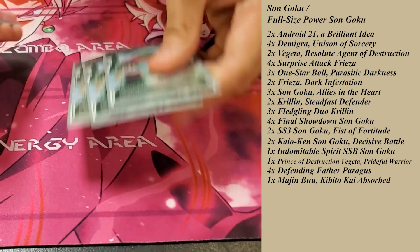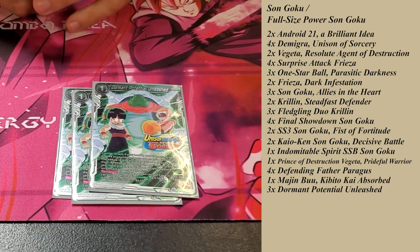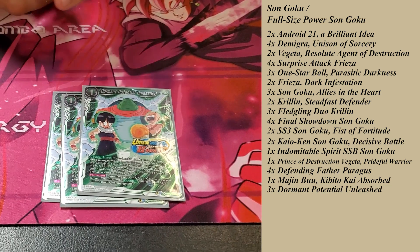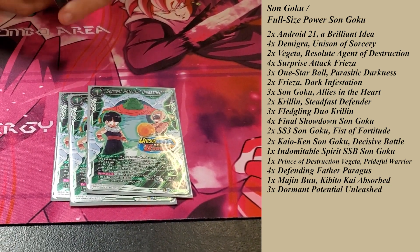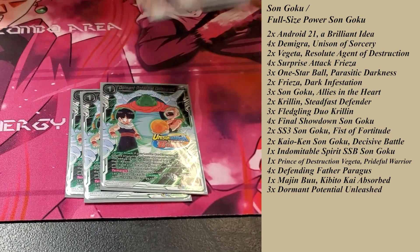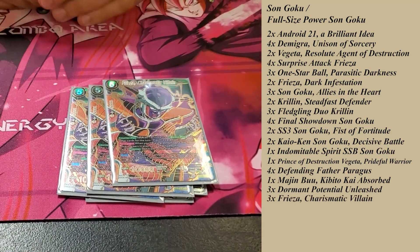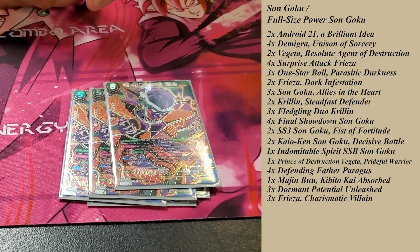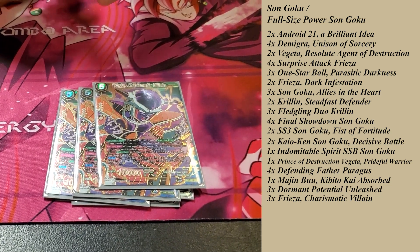I run 3 Blument Potentials — a really good card to have, especially if you have a Unison. It KOs cards that are 2 cost or less, and if you discard a card, your opponent can only attack one more time for the turn. With the other Unison, you also have to have Freeza's Chromatic Villain in there — it's another free card you can play. Freeza's Chromatic Villain is really awesome, especially if you play Unison.